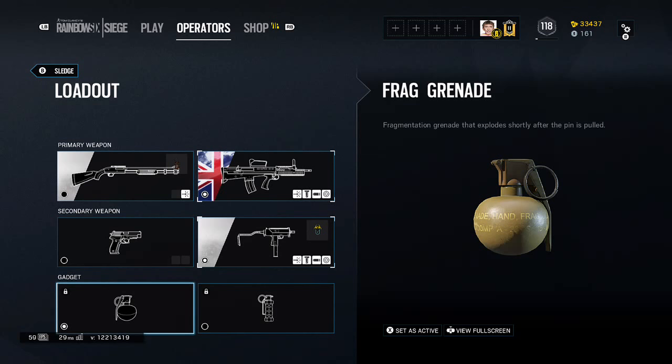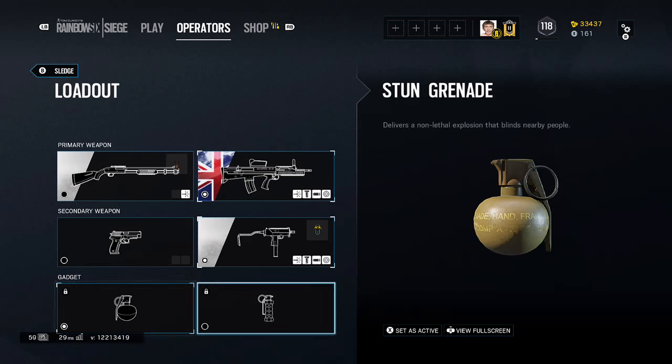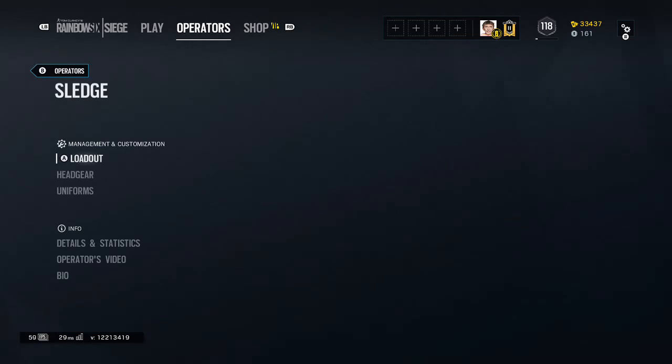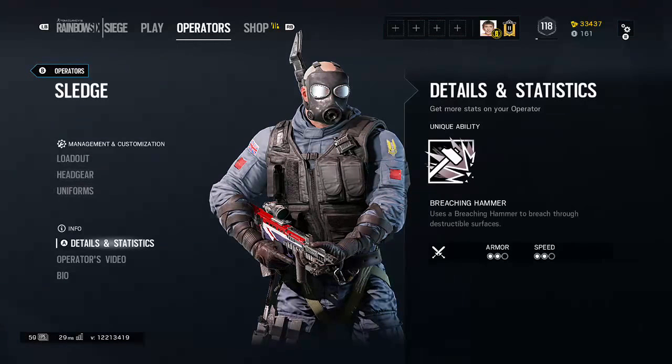So those are his weapons. And those are his gadgets: a frag grenade — a fragmentation grenade that explodes shortly after the pin is pulled — and a stun grenade that delivers a non-lethal explosion. Headgear and uniforms are all up to you guys.